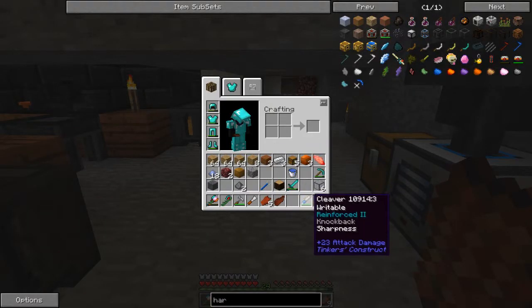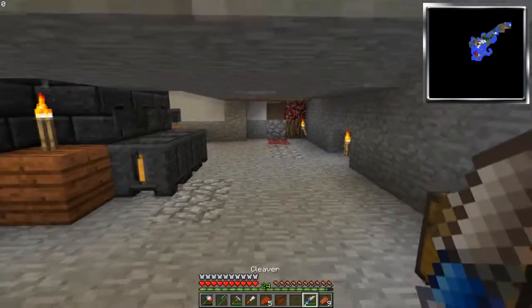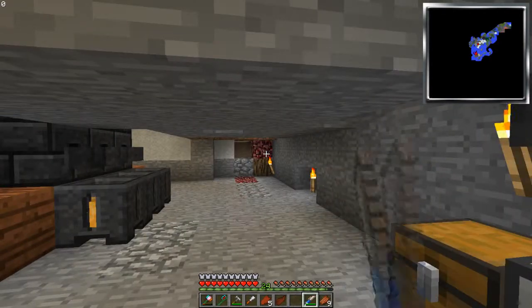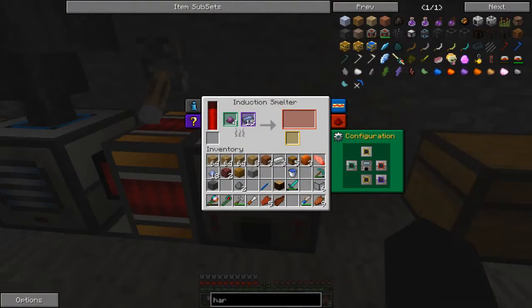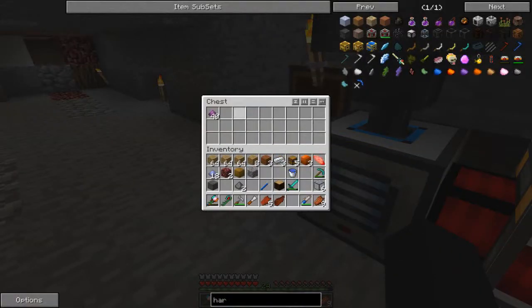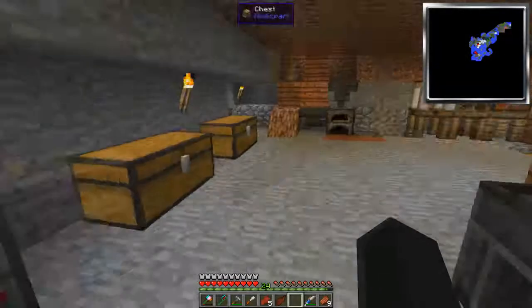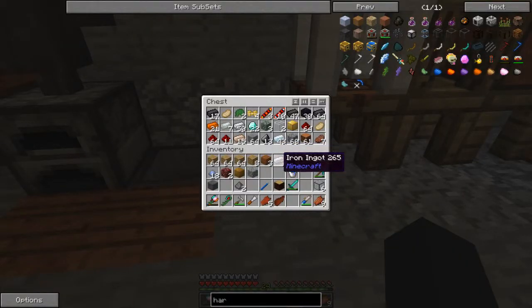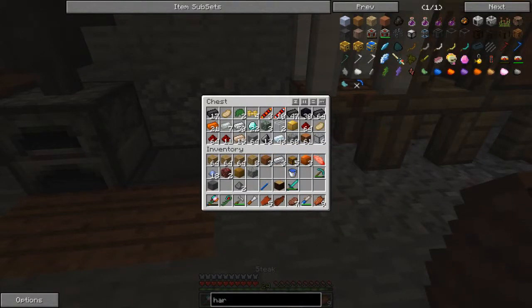A lot's changed with this mod since the last time I've really used it. This is my cleaver - it's very slow to swing but it's one-shot kills just about everything. Glass is going to be expensive to make, isn't it. There's some beef - I kept having problems running out of food.